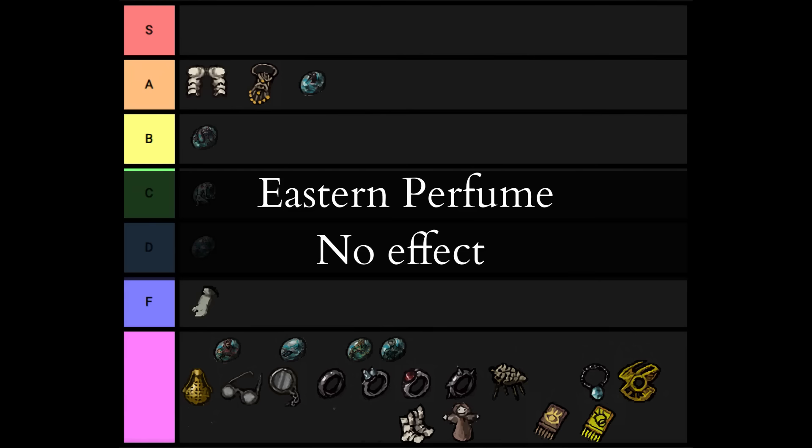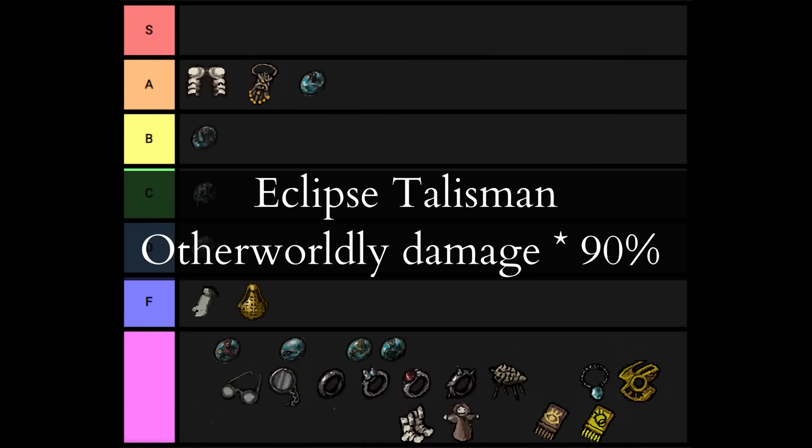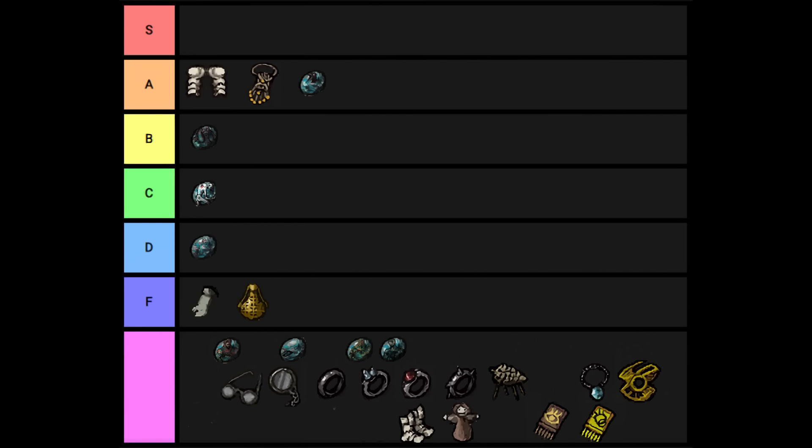The Eclipse Talisman lets you recruit Enki and Nasrra and reduces magic damage by 10%. Enki's kind of a crap party member, but Nasrra's pretty good due to being literally immortal. Outside of those uses, it's just a worse Soul Devour Necklace. It's better than not having it, but it only works for a few fights and even then it's a bad choice. Setting recruits aside, it's D tier — it's occasionally better than an empty slot.